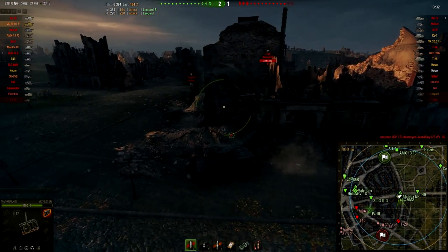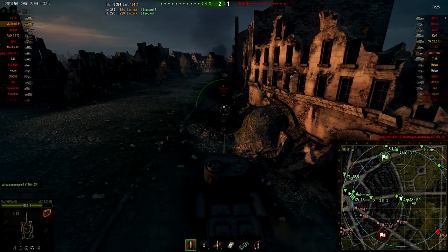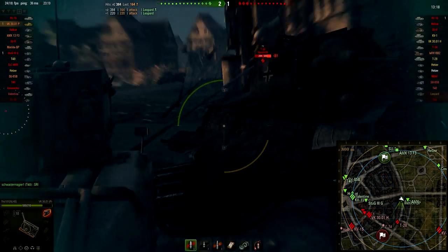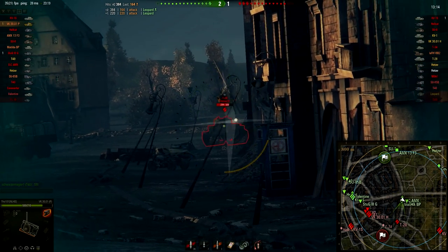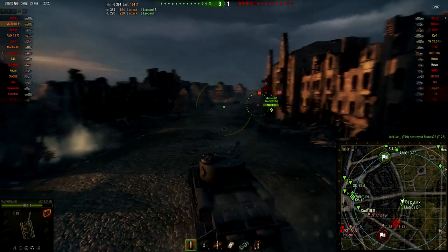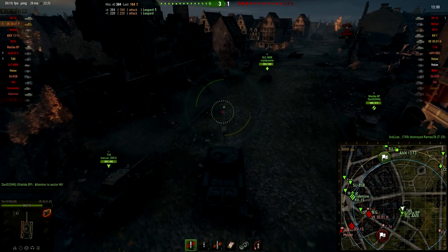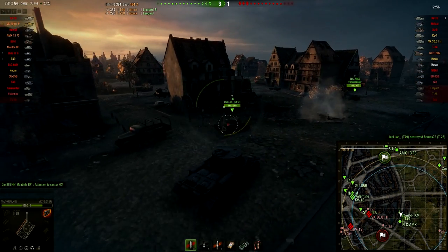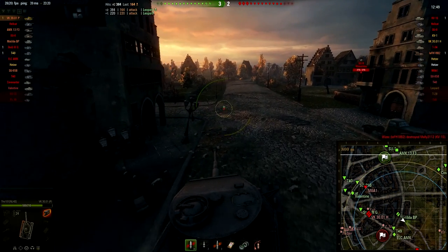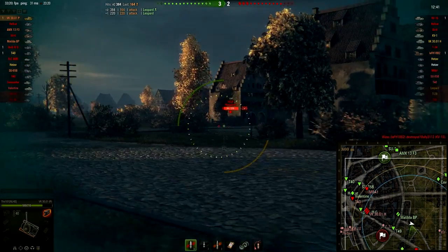There's still no enemy spotted on this flank so I decide to put pressure on their base, because the win percentage is really low and I have to do something to win this game. There's a T28 and the Matilda Black Prince got shot, so I try to take shots — and there's a really bad example of the accuracy of this tank. I didn't aim my shot, so it's logical that it missed. I'm trying to kill any tank destroyers camping back there.